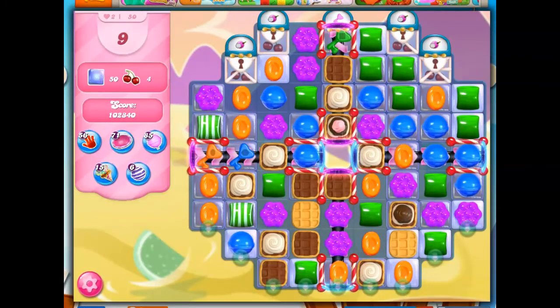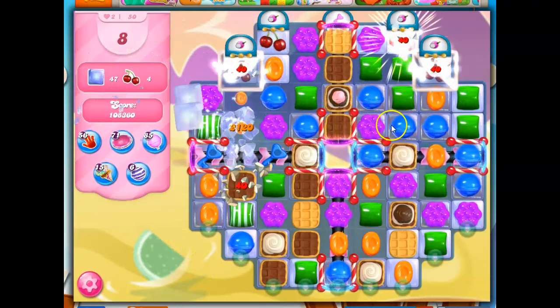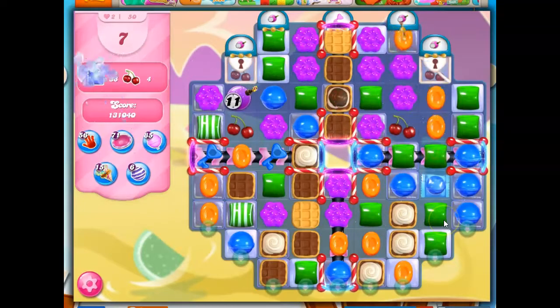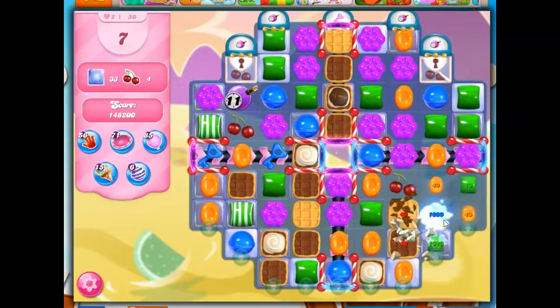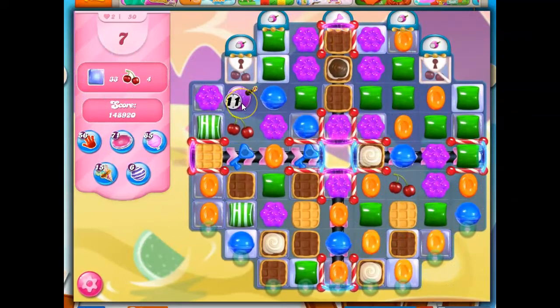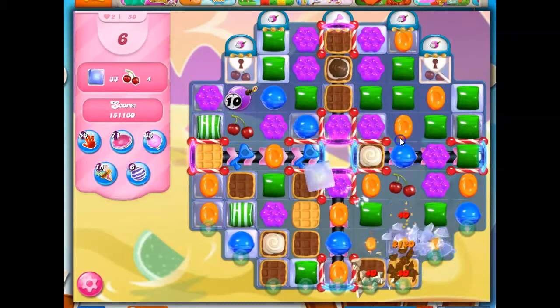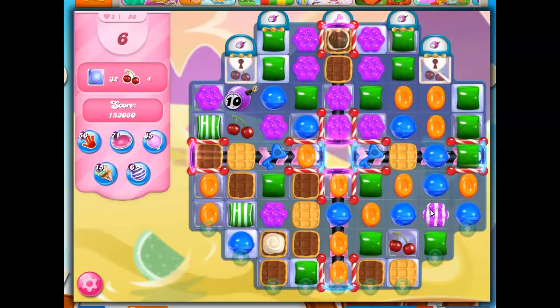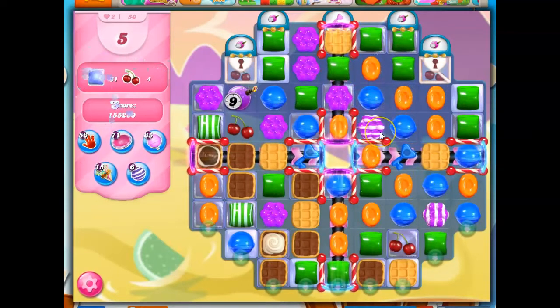Even though I want to focus on the lower portions, I can't forget to look up every so often and see what might be helpful. So now I've got keys coming in, and I still have a lot of jelly to take out because I still have waffles blocking the way. Since I don't have any waffle dispensers, I can do this. I do have ticking time bomb dispensers, but I've got so few moves left, they are not a problem for me.